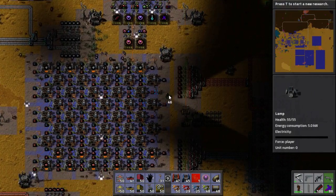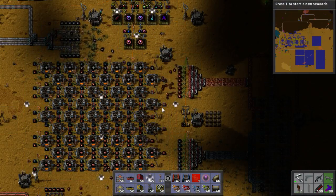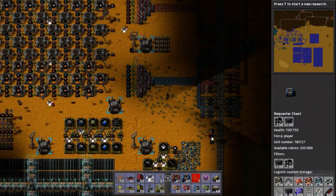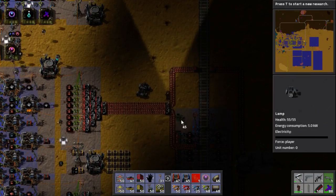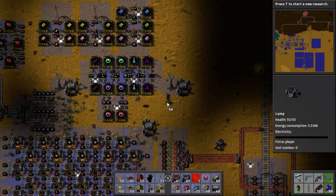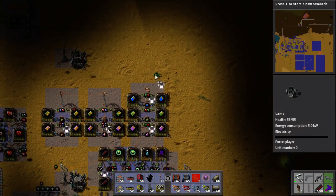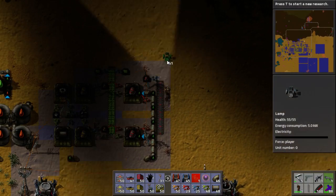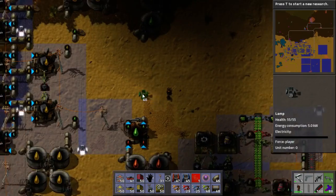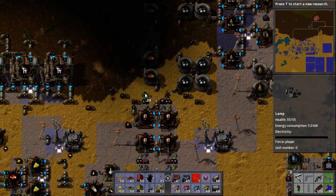Let's just throw some lights around. I'd really like to know where that control circuit is. This map almost needs a map — you'll find this here and that there. That's always the issue with big factories: when you come in cold like I do, finding things is a bit of an issue sometimes.